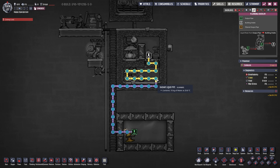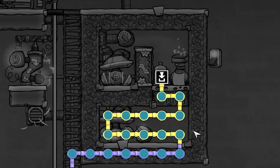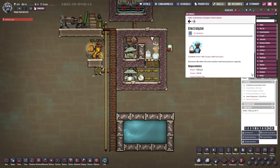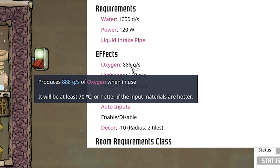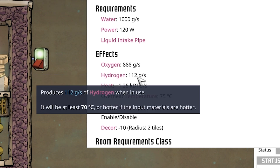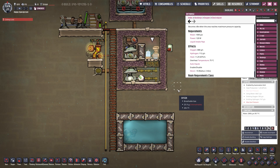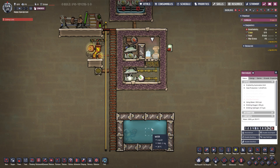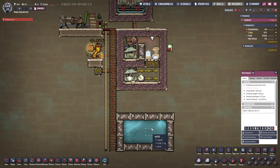Looking at the overlay, the water comes in and goes through some radiant liquid pipes. Taking a look at the electrolyzer, we can see that the oxygen comes out at at least 70 degrees Celsius and the hydrogen also comes out at at least 70 degrees Celsius — it can be hotter depending on the water temperature you feed in. Currently this is 30 degrees Celsius water, which is reasonable and realistic for a real game.